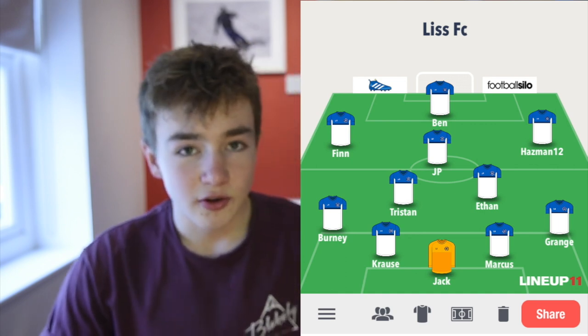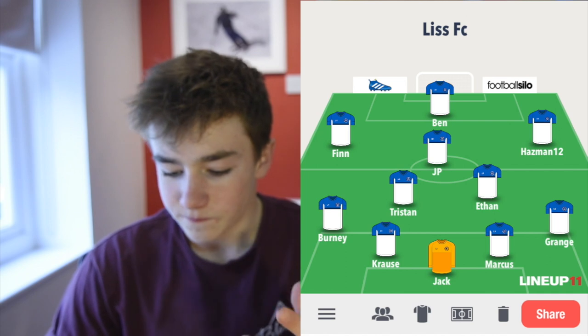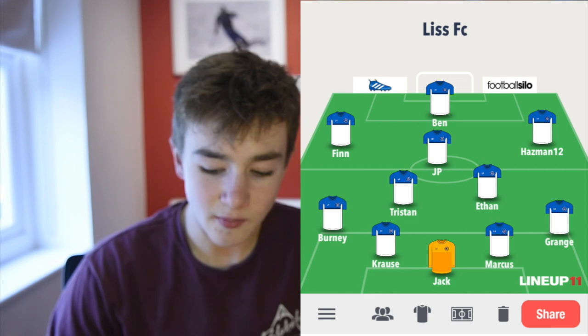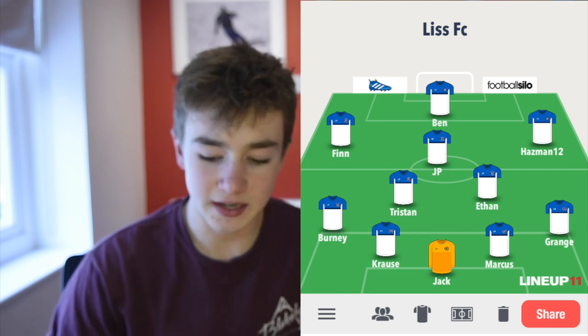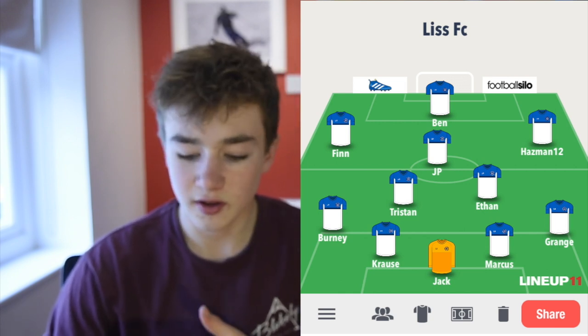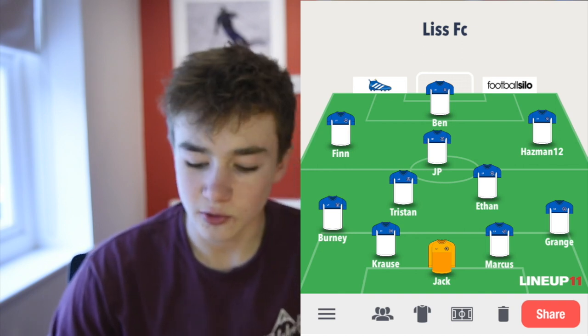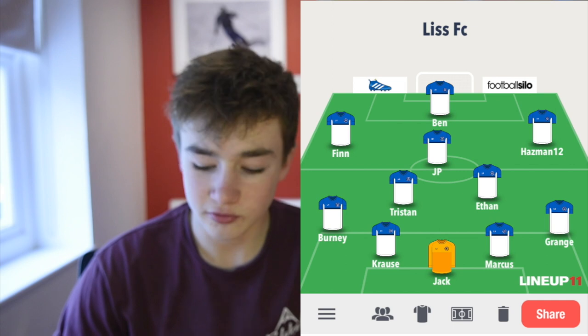Then we have Tristan and Ethan, who are both the centre-midfielders. Tristan's a new player, he's quite decent. JP then is our CAM, and then myself and Finn as our left-right mids, or wingers, whatever you want to call them. And then Ben Yates is our centre-forward. So yeah, we're playing a 4-2-3-1 formation.